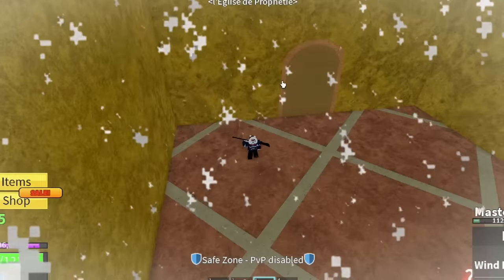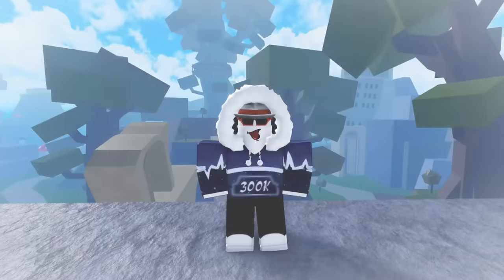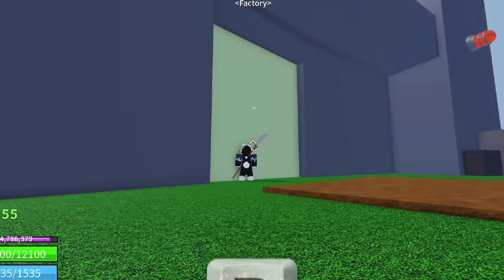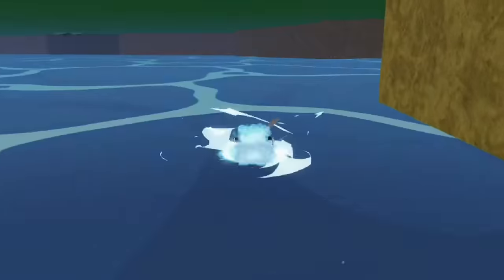Whenever you finish a raid, you get sent to this box. But I always wondered, is it possible to noclip out of it? Noclip in this game is fairly easy. You buy a flash depth at the frozen village, go to a wall, turn your camera, and press R. Now let's see if it works with the raid box. And it did, but I'm below the whole map. It's kinda hard to get back in, so I'm kinda screwed.